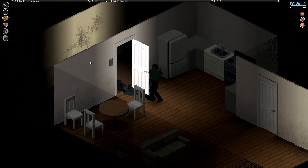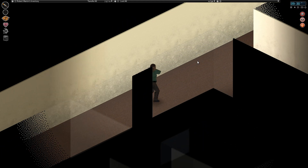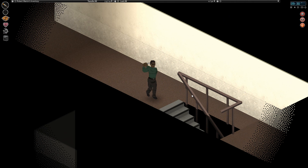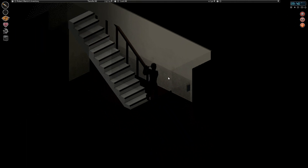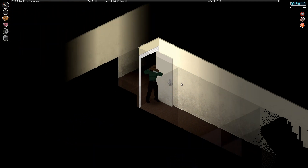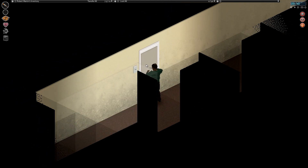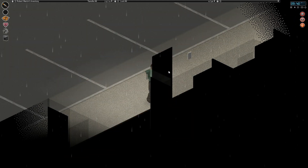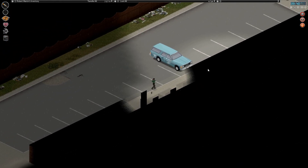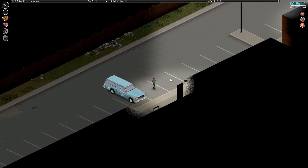I wonder if the zombies are less likely to hear us in this weather. We found quite a lot of food in the last episode but not nearly enough - we're already running low. We really need food, a map, gas, tools, and weapons. Oh, it's quiet outside but it is raining. Let's make sure there's no zombies and then check this car - yeah, that looks safe.